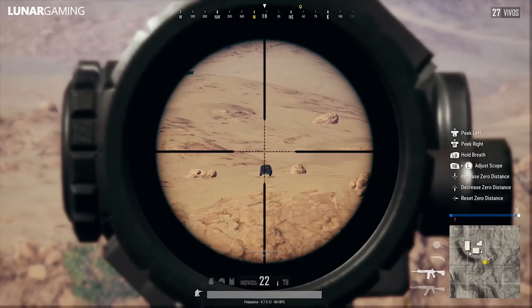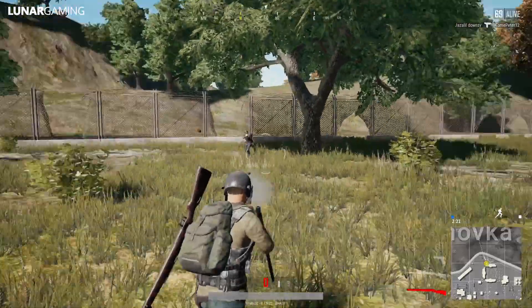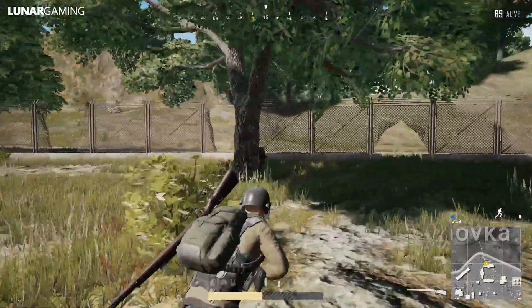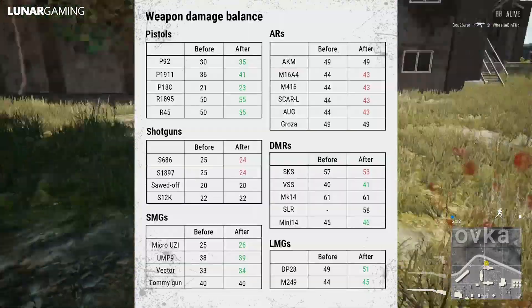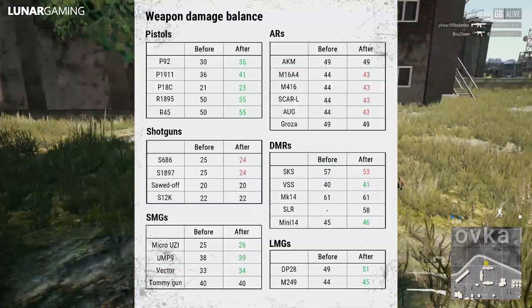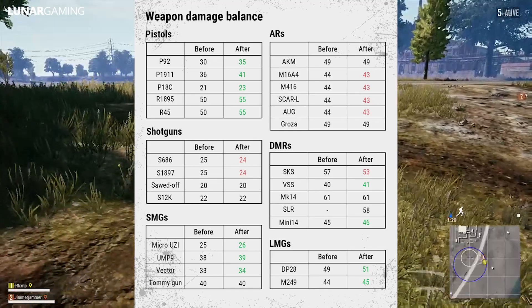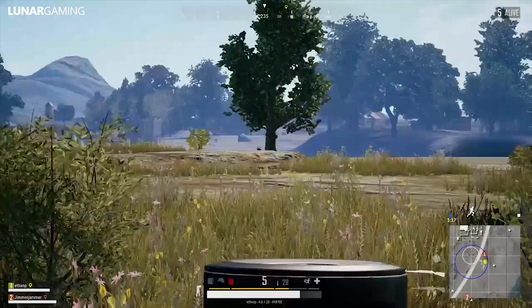Shotguns have had increased overall damage and effective range. Shotgun chokes and duckbills — a new attachment I'll go over — are now less effective at decreasing spread, so the effective spread for all shotguns with a choke or duckbill will be similar to before. Increased limb shot modifier, so shooting limbs now does more damage. Slightly decreased the damage of the S6 and S18, and shotgun chokes can now be attached to those shotguns as well.